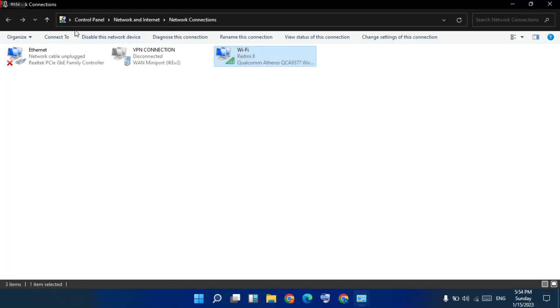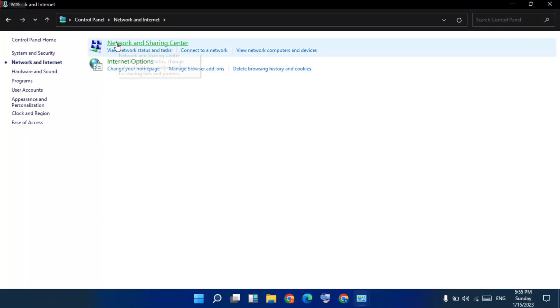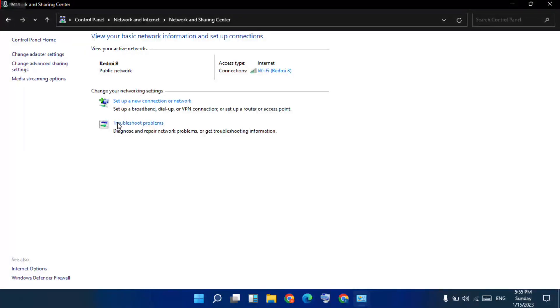Go back. Second step: Network Troubleshooting. Click to Network and Sharing Center. You see 'Troubleshoot problems' — click to open.